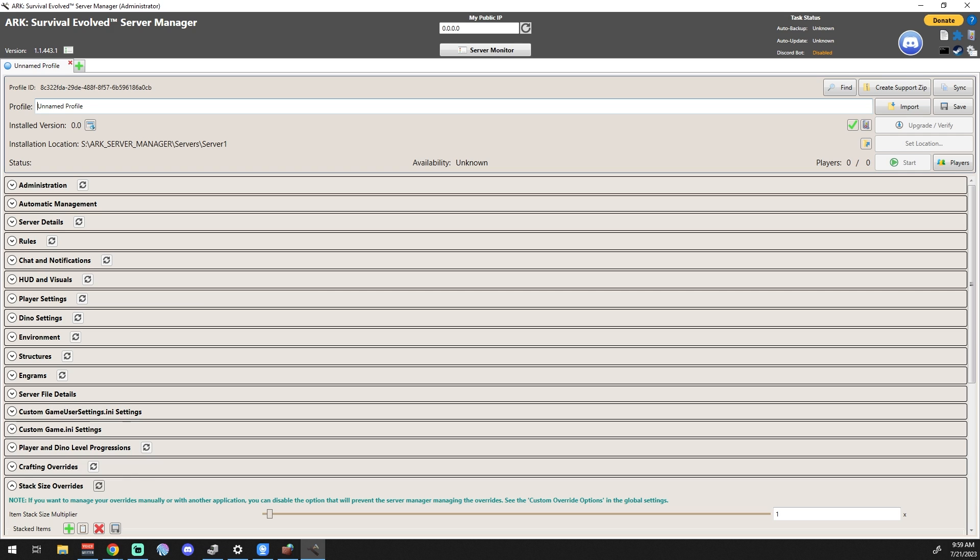Click the plus sign to open a new profile inside ARK Server Manager. Go ahead and name your profile. Every time you make a change, I strongly suggest hitting the Save button — I've made mistakes in the past and I know how it goes.